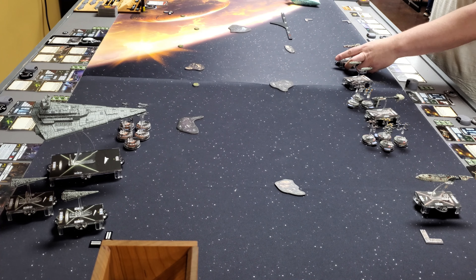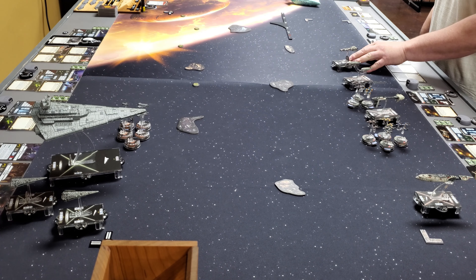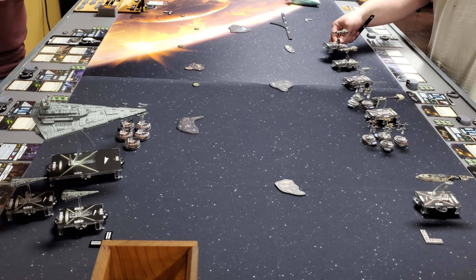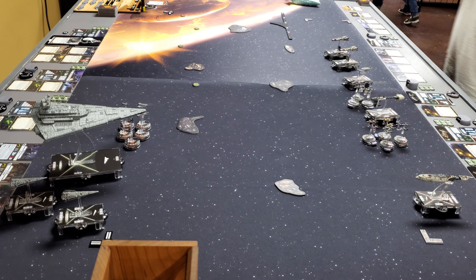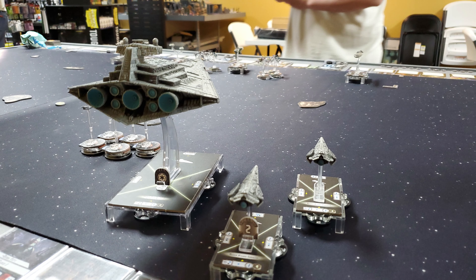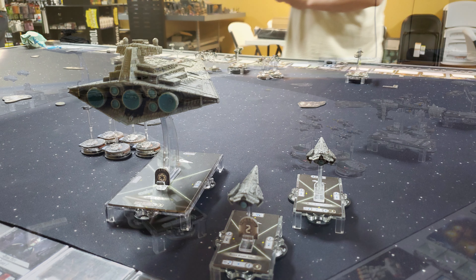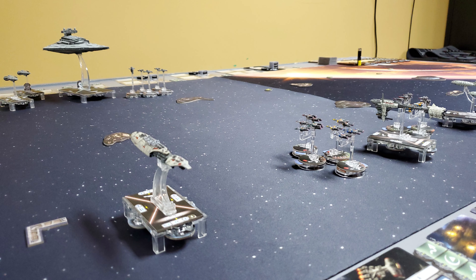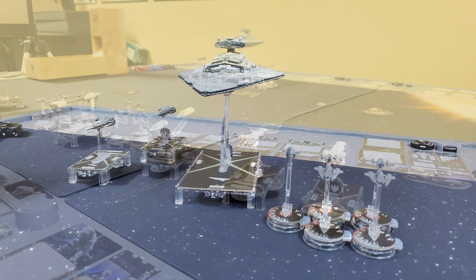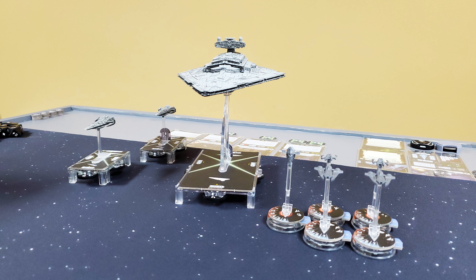Discussing deployment around targeting beacons: Ben placed tokens on one side and deployed on the opposite side so Robby can't get the benefit. Robby notes he probably should have spread the tokens out more. It did force Ben to deploy to one side to avoid the tokens. The CR-90s are going to a flanking spot, and Robby's MC-30 is going to run right down Ben's throat. Ben isn't sure whether to shoot at it — he might not kill it in even three shots. Once it gets behind him, he'll be in trouble.